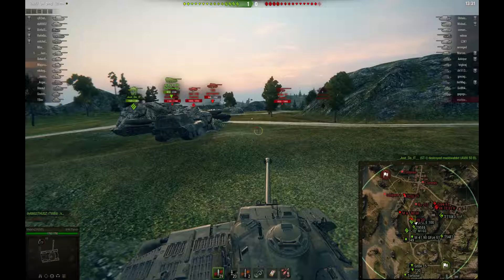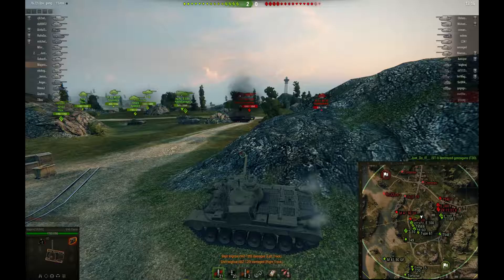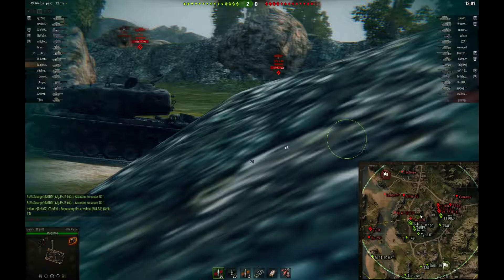I shoot the T30 in the track just to keep him still. The T30 hits our T95 E6. I take advantage of that and shoot him. I thought I re-tracked him there but I didn't, which isn't a big deal. Heavy Z bounces off my side somehow — I really don't know how he did that, but he managed to. It said he damaged both my left and right track, which I'm really confused about.